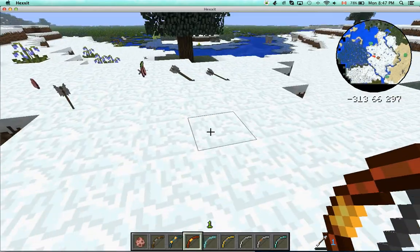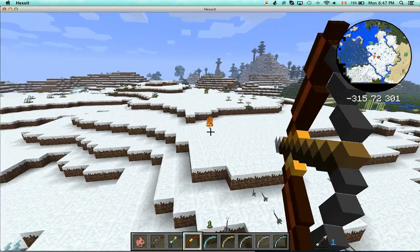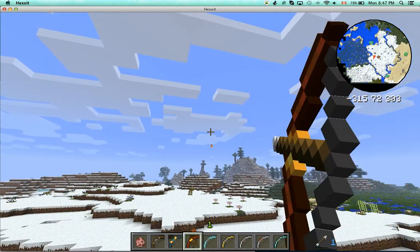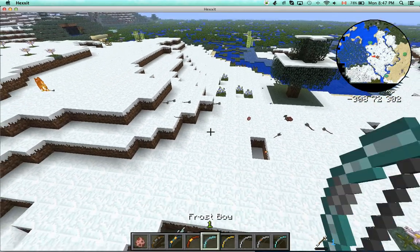Then you've got the blazing bow. Makes the arrow burn — basically a flaming bow. It goes back quicker, goes farther. Basically a normal bow.